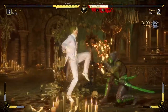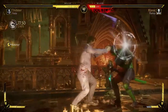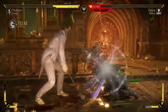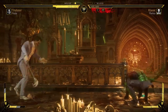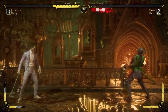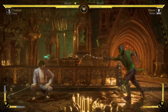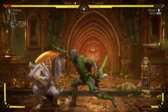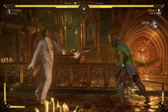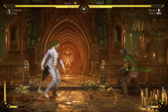We just need to open him up and fatal and we're done. That forward one has such good range — it works every time. We were so close — I was just trying to stick that forward four out and hopefully get that. It's rough that we can't jump on our wake up because he just meaties the forward one. Take that. Step back — that was smart. Nice, good read.